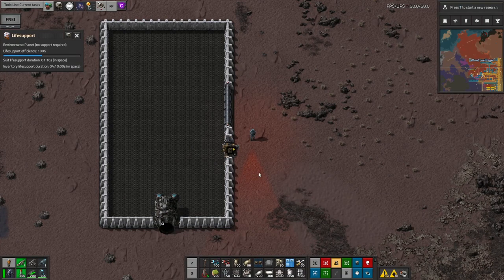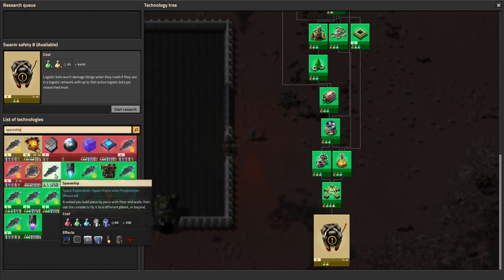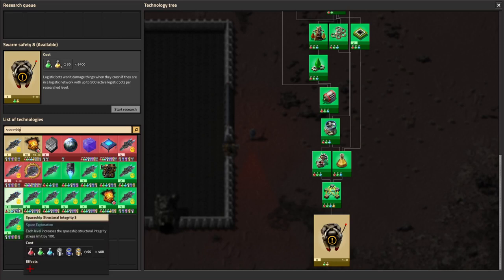Also note that ships can't be rotated — up is always forwards. You can make your spaceship any shape you want, however your size and the amount of storage you can fit on board are limited by how much spaceship research you've done — more on that later.